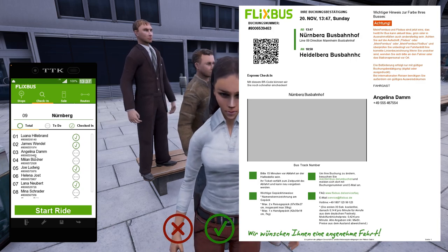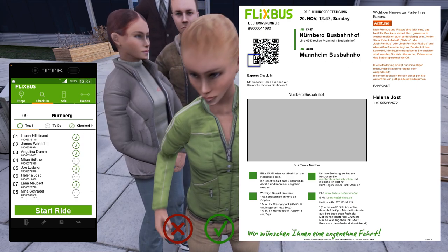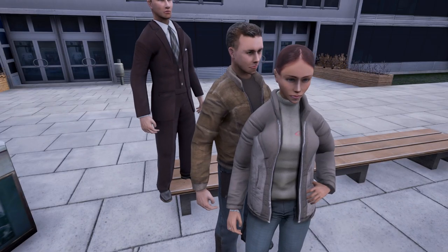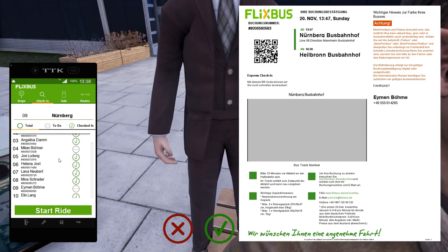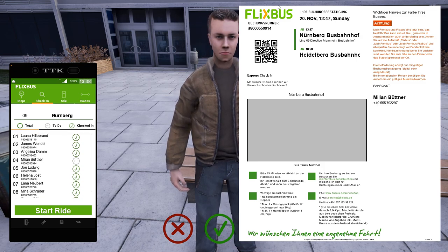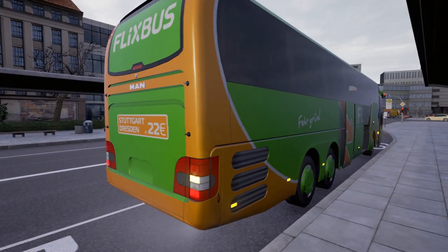Angelina Dam — Heidelberg, thank you. No one going to Mannheim? Oh finally, someone — Helena Jost, welcome on board, going to Mannheim. Mina Schrader — yes, you're going to Heilbronn, welcome on board. Eamon Böhmer — yes, Heilbronn, welcome. Milan Butner — Heidelberg, welcome on board. Good, so we've got everyone on board. Just going to walk around the coach — it's exactly the same, nothing different. At some point I'll do the Stuttgart to Dresden route that's advertised on this bus. Let's get that closed. Let's go on board and close that as well.